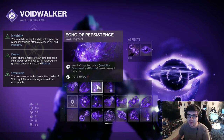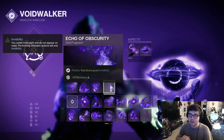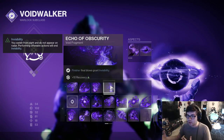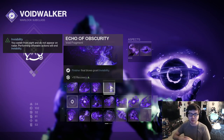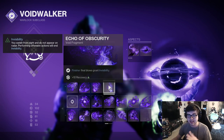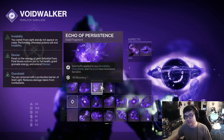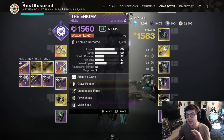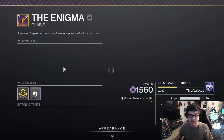Echo of Persistence makes it really easy to reproc Devour. Then Echo of Obscurity gives Invisibility on finisher final blows. Honestly you can run whatever you want in this slot, but I like having it so if you're up close to an enemy you can proc a finisher and get out — and that Invisibility has increased duration with Echo of Persistence, making it easy to escape a fight. That's pretty much it for the subclass. I'm also going to be running a Glaive for my special weapon.